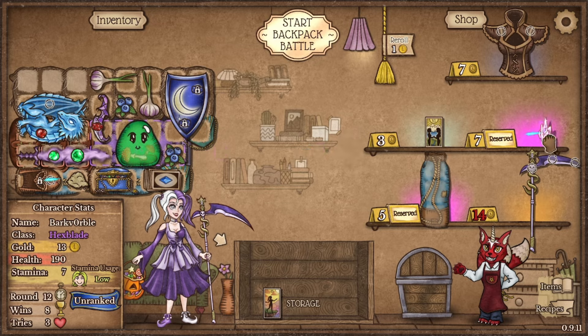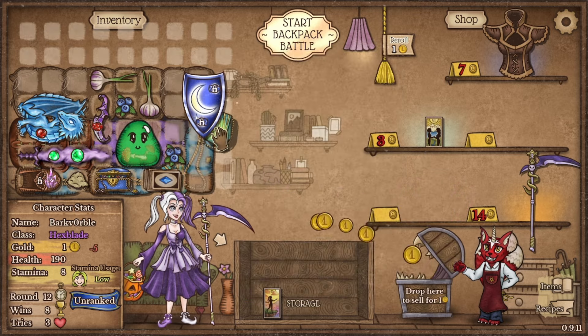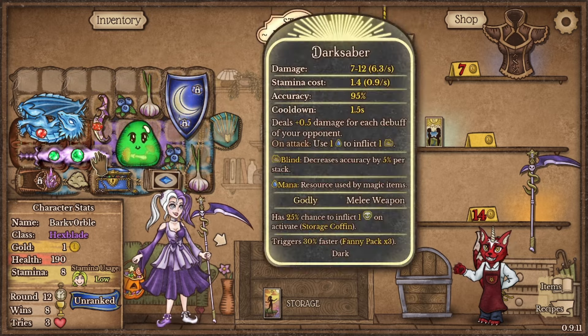We can get another Corrupted Crystal, which we will do actually. The Corrupted Crystal by itself is good too — it gives us a lot of armor. It's not a terrible buy, it's not like we're wasting money or anything. So it's really nice to have. And there's the Darksaber — does damage based on how many debuffs the opponent has.